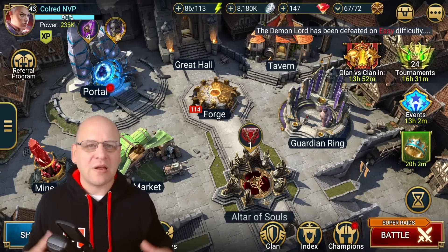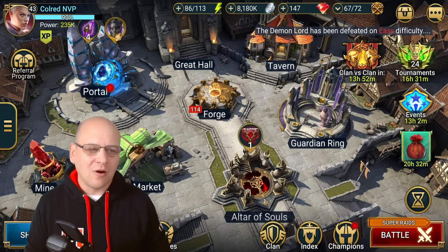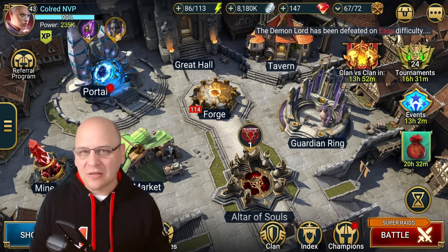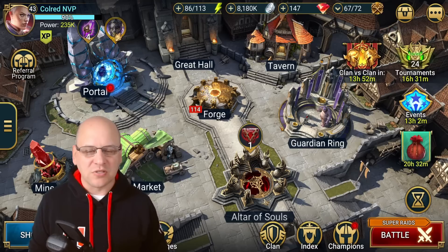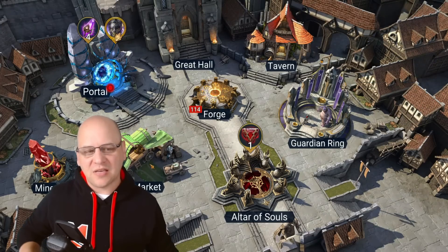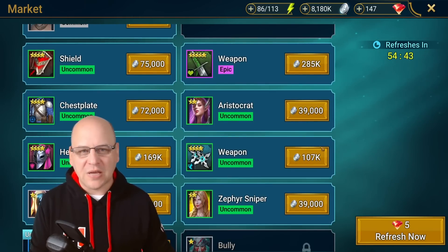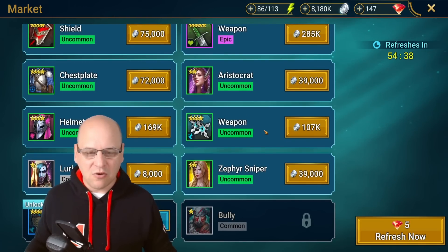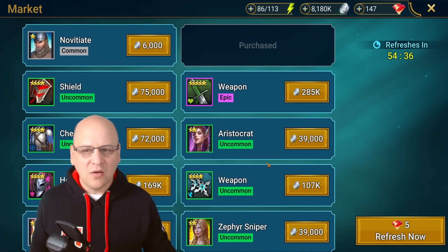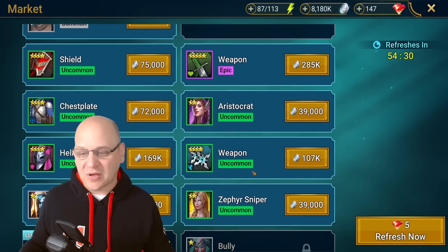There are a lot of places in the game where you can spend your gems, but the vast majority of them are like throwing your gems away. There's very little value return for a relatively rare resource, especially places like the market refresh. You can refresh this page for five gems — it is basically like throwing five gems away. There's very little that you need here in the market anyway, so typically you can just wait for the refresh, come check the market, and you're probably not going to buy much — maybe you pick up some mystery shards.